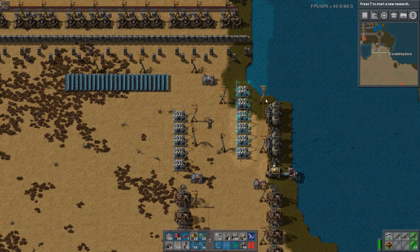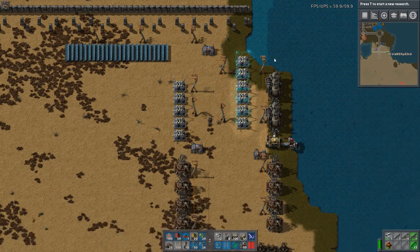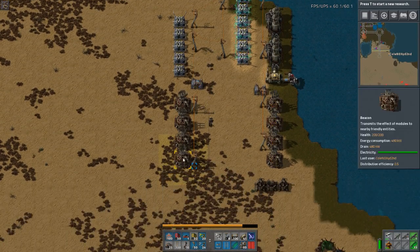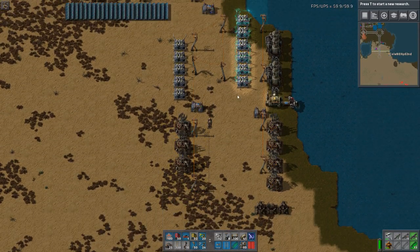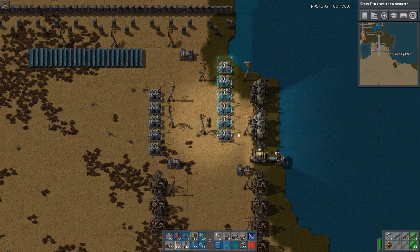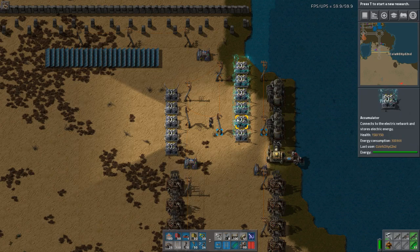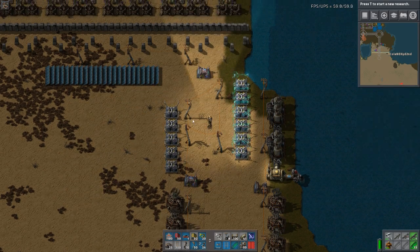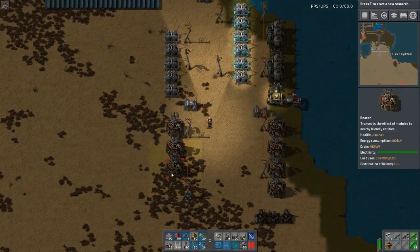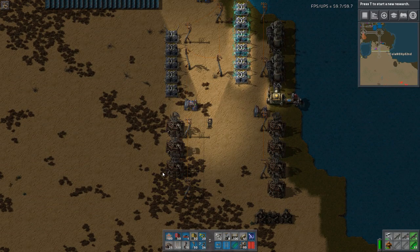Night is coming, and now these will produce enough power to power these three. And when the day comes, since these will be fully loaded all the time, it will be an instant switch, which is nice. But during the day, the solar panels will provide the power and load up accumulators with excess power.